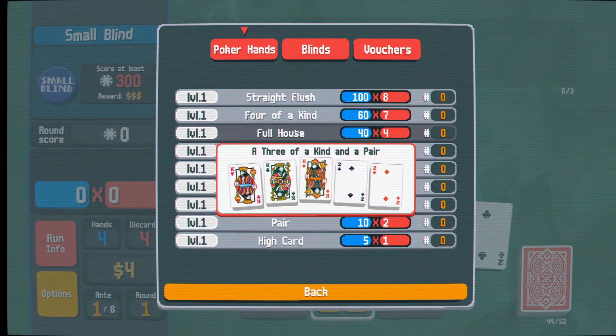Here we're going to look for a 7 of diamonds, or a 9 of diamonds will work now as well. We have 8, 9, 10 jack - that's a straight. We could also do this for a flush. I suppose the flush is a little bit better. I'd really want to try and discard looking for the queen or the 7 again. Let's try this one more time.